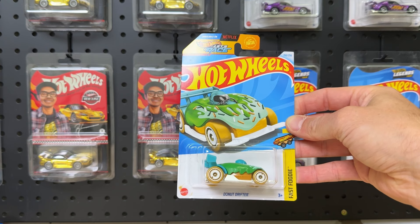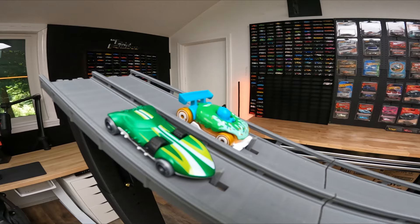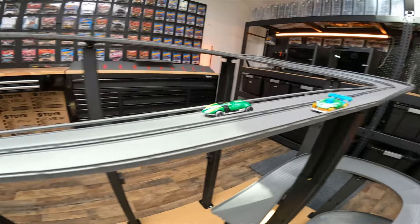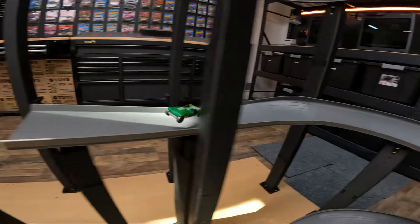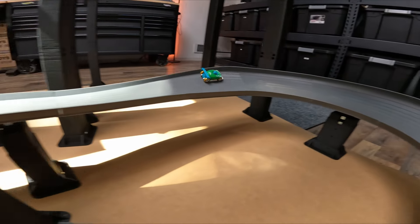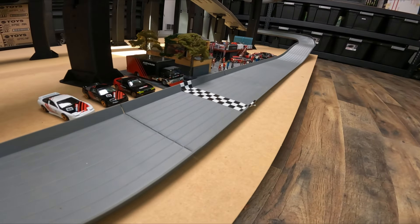We've got the Donut Drifter versus the Braille Twin Mill. We've seen this Braille Twin Mill before and we know it is fast, but I've never seen a donut on the track. We shall see how the donut plays out. The donut is fast, and the Twin Mill gets second. The donut will move on.